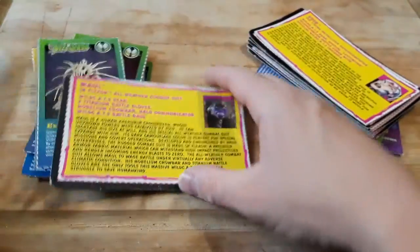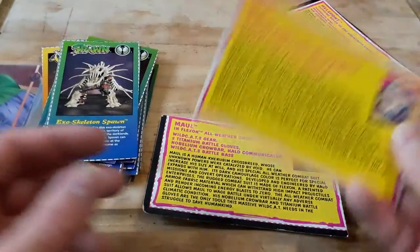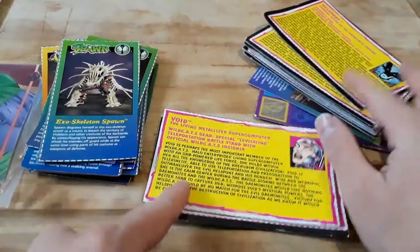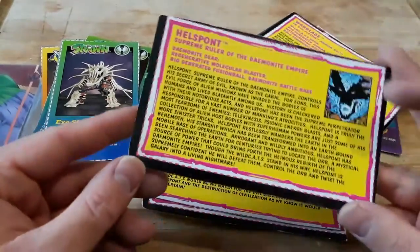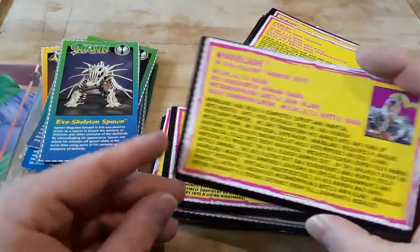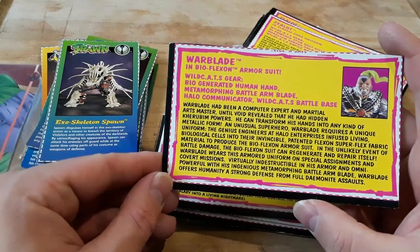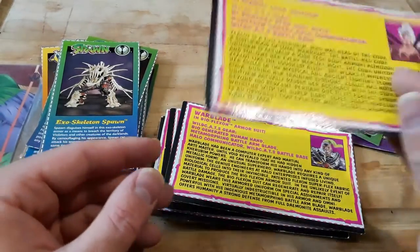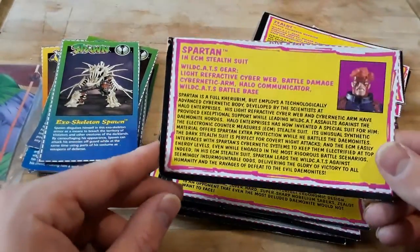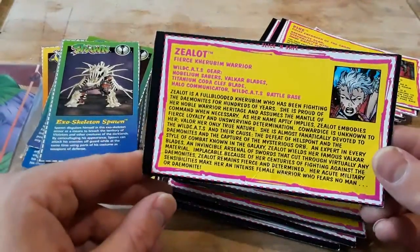It's from WildStorm Comics — it's another group, kind of like — I think it's in the same universe as Spawn, I'm not sure. We have Void — I think I did an unboxing of Void. We got Helspont. We might have all the WildCats cards: Warblade, Zealot — I've done an unboxing of Zealot before — and Spartan. Another Zealot.